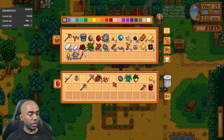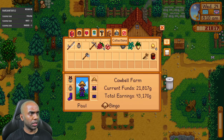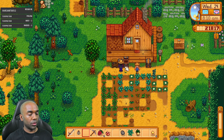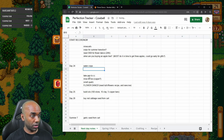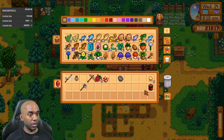I'm gonna leave the torches here. The kale I'm going to put in a preserve jar - I'm pretty sure I've shipped kale already. I shipped 34 of them, sweet. Kale goes there, parsnip goes there as well. Quick check of my notes: water the crops, go foraging, and then we'll swing by the community center on the way to the mine.